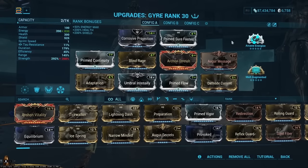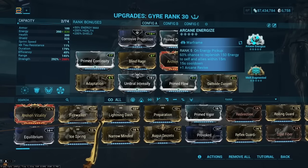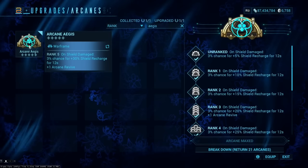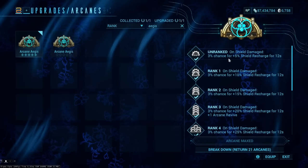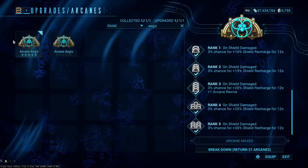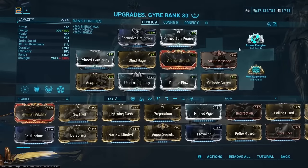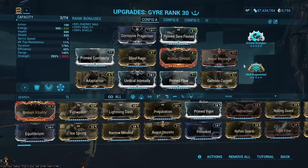For arcanes, I like Arcane Energize — it's great for filling this gigantic energy capacity. But if survival is more in question or you're on a budget, Arcane Aegis is fantastic. Even one copy basically gives a 3% chance for 12 seconds of invulnerability, which is quite nice for survivability. A higher ranked one is better, but even a single copy is very good.